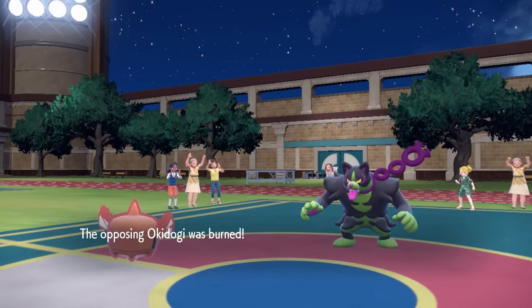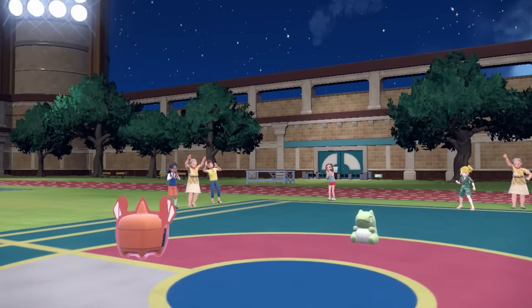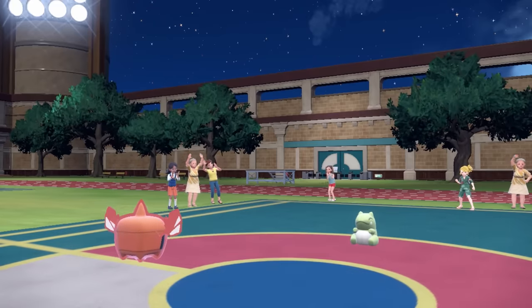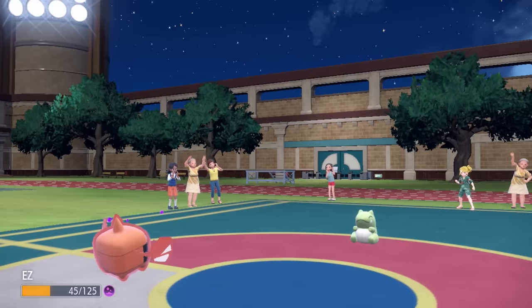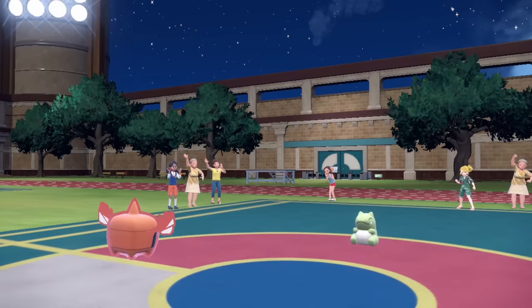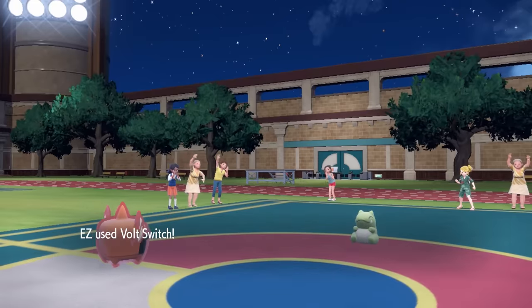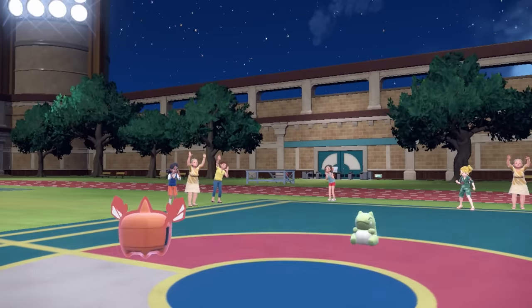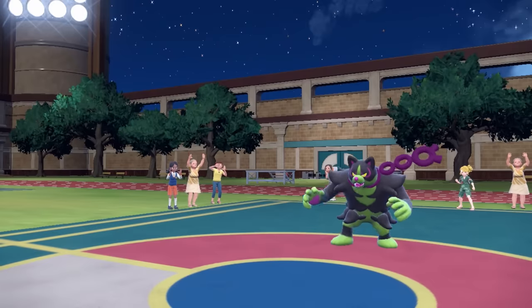Now it's going to halve Okidogi's attack, so even at plus one it's not going to be able to do a whole lot of damage. But it goes for a Substitute. At this point I just need to break the Substitute, and if I can get Rotom back in, an Overheat should be decent enough damage to knock this thing out. My best answer is Rotom, as long as they don't have that damn Substitute in front of me. Playing the beginning of this match, I had no idea how much of a problem this Okidogi was going to be. It would not be a problem at all if they didn't get the Toxic Chain on the Maushold. I go for Volt Switch to break the Substitute, and then my plan is to go to Tropius.